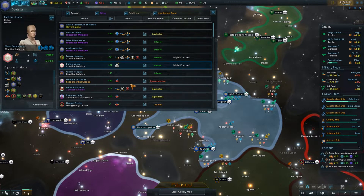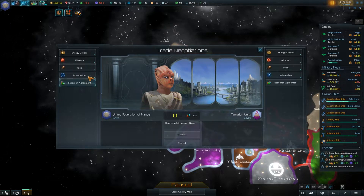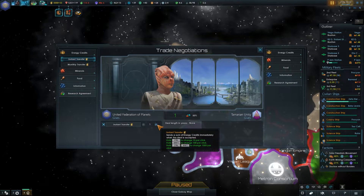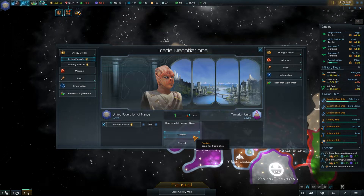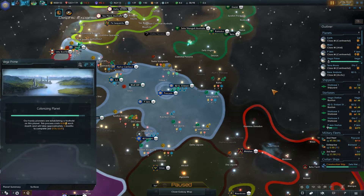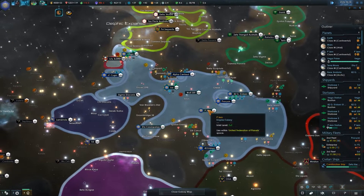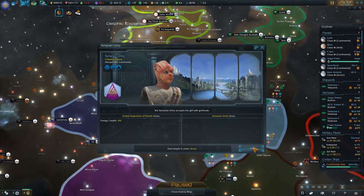Speaking of resources, we are going to have too many resources now. Where would it be beneficial to spend them? We could just keep pouring it into the Deltans, but I have a feeling there's going to be a time span on that. We could try giving them to the Tamarians — I don't think they're going to say no to us just giving them resources. Energy credits are kind of useless so there's not a whole lot they're going to do with that. They have taken the gift.